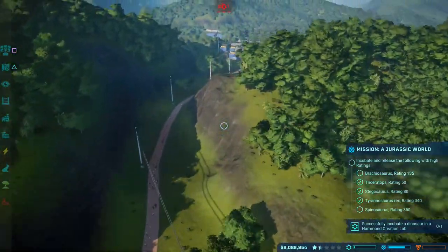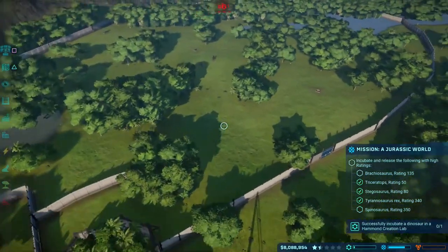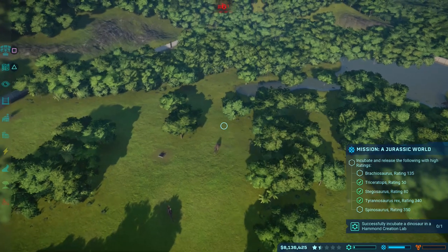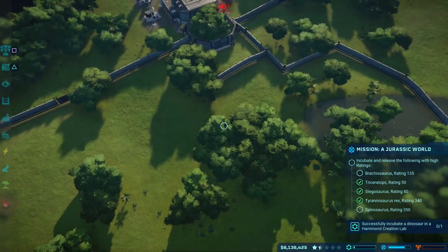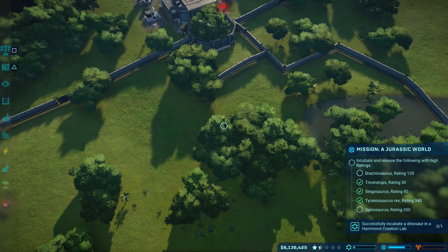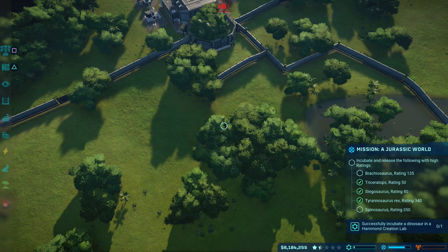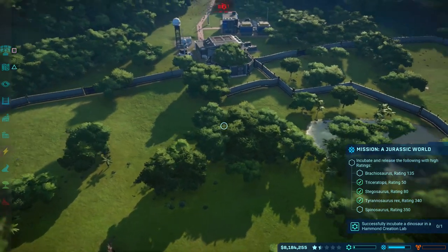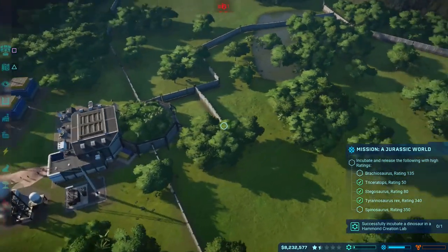Now we're just going to go ahead and wait for these other two dinos. I'm going to release the Spino first — he's probably going to go and attack some of these other Stegosaurus, which is fine. I don't need them at the moment anyway. We are going to be selling dinosaurs a lot over these three missions. And then when we're going to five-star the island, we'll plan it all out properly at that point. So that's why I recommend getting the missions done first, because they're just going to mess everything up when trying to five-star this place, and you should have all your unlocks completed.